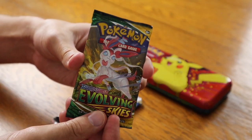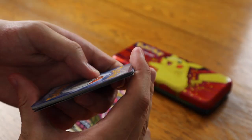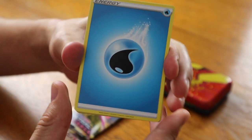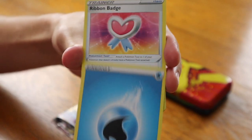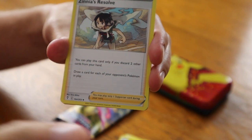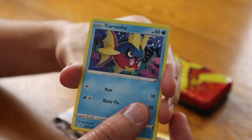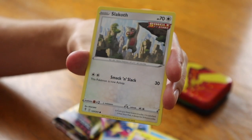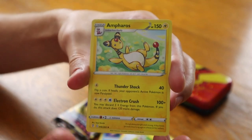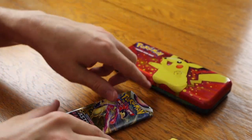Let's start with Evolving Skies — will we have back to school pack magic? Let's see. Hopefully everyone is enjoying their back to school; as a kid it was fun but also not fun at the same time. Water Energy, Ribbon Badge, Zweilous, Zinnia's Resolve, Nickit, Bergmite, Carvanha, Emolga, Slakoth, a reverse holographic Cryogonal, and for the card in the back, a regular rare Ampharos. No back to school magic on that one.